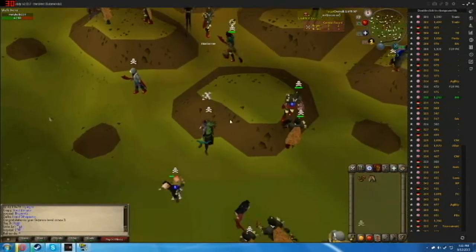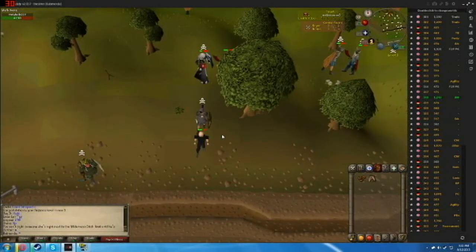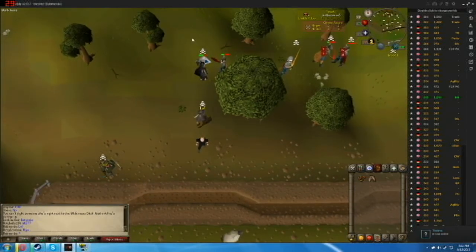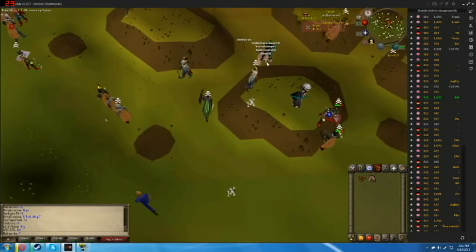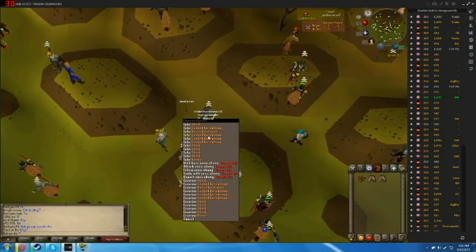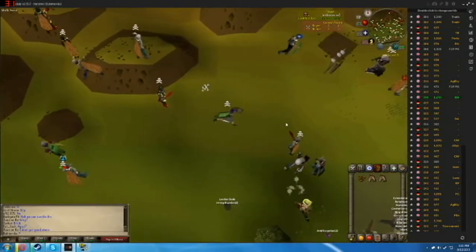If I get him one more poison hit, he'll be dead instantly — it's just all about chance, right? I think this is actually a player, not a bot. He's going to get mad at me — watch. He said 'WTF.' It's like, you're in the wilderness, expect to be attacked! Some people get mad at me for attacking them, but you're in the wilderness — why are you here? I apologize if you guys can hear some background noise; there's a storm going on outside.